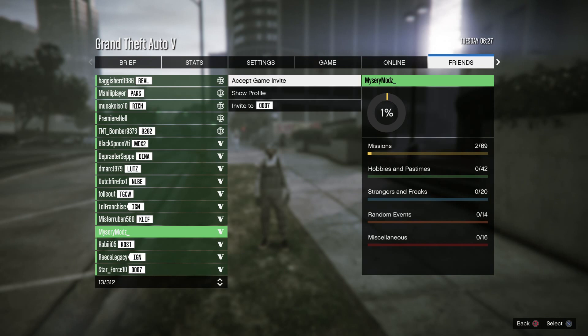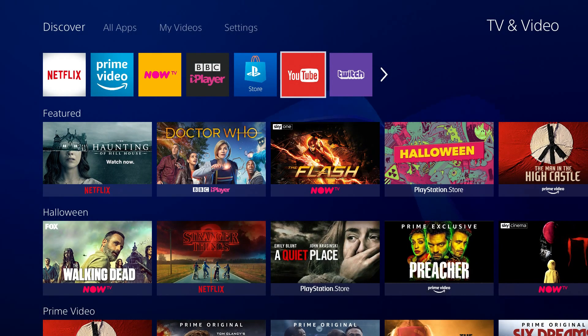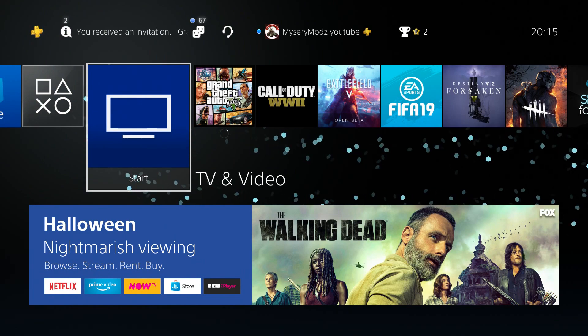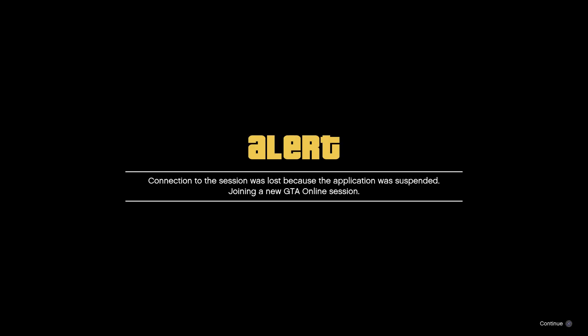I'm using my other account here. I'm going to accept the game invite. When I'm on this next screen, I'm going to get a black alert. I'm going to accept this black alert, and as soon as I do that, I'm going to double-tap the PlayStation button — hovering over YouTube — and then quickly start the YouTube application up.